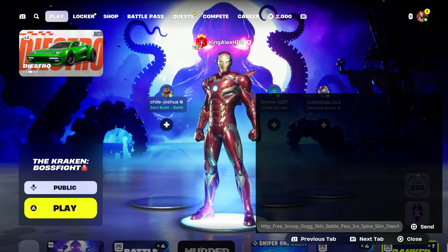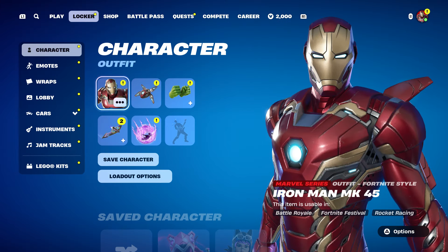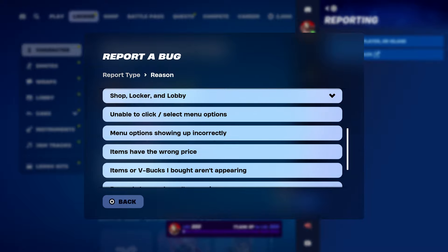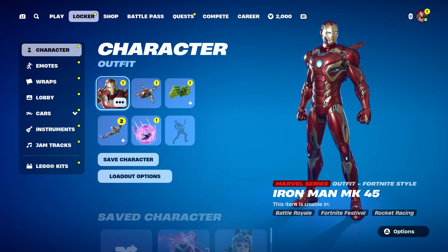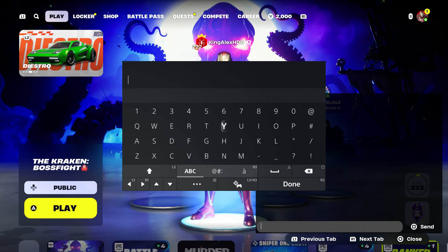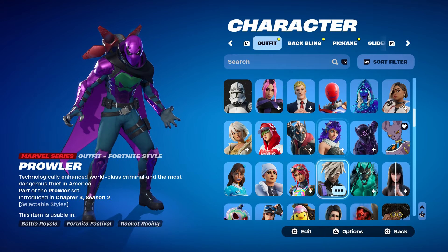Once you've done that, take it out, press done, back out to the locker. Press the pause menu, go to Report, Report a Bug, go to the item shop locker lobby, and go to waste that item with V-Bucks. Click on continue and accept. We're going to get Snoop Dogg's battle pass and Ice Spice. Now M&M actually has a new name — it's Slim Shady. We might get his style since I do have Slim Shady.